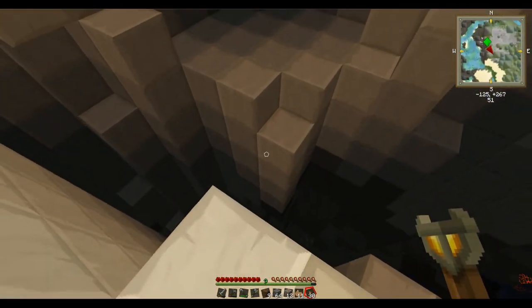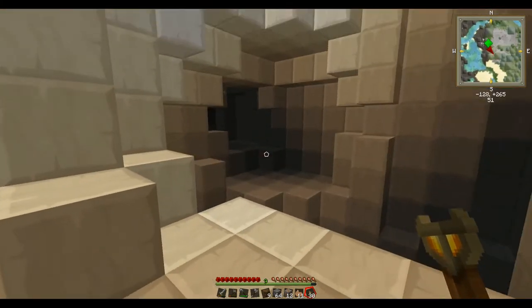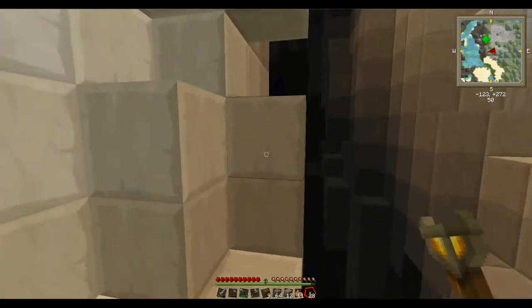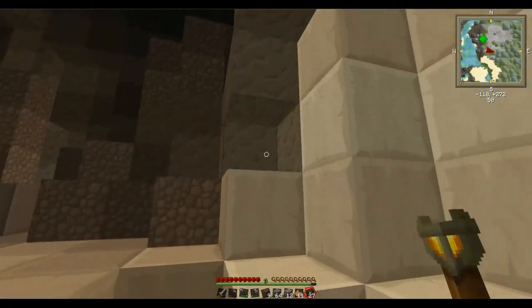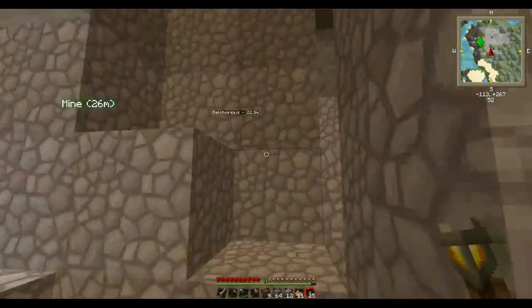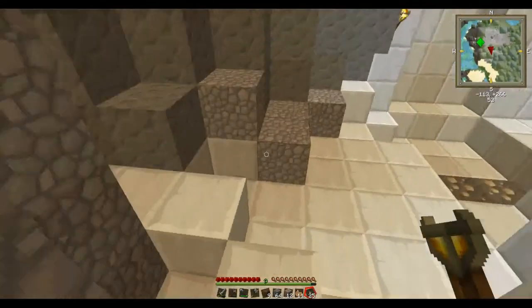Are you still downstairs mining? I am. I might die here but I'm going to try to run and jump. I made it! I just see a big pool of lava down where you are mining. Yes, and I like lava — I love to use it for energy.